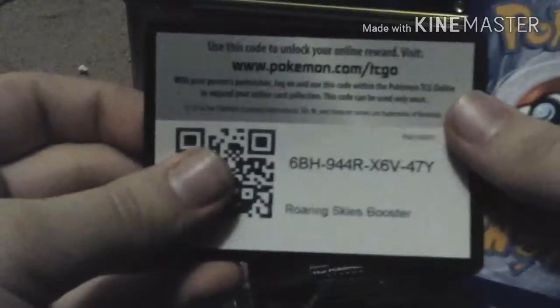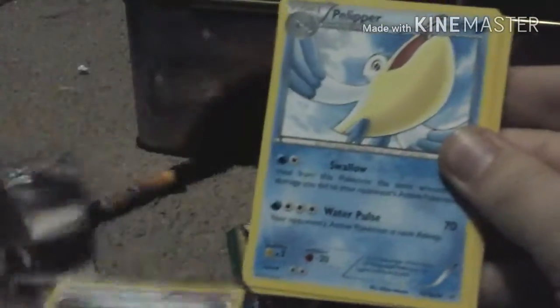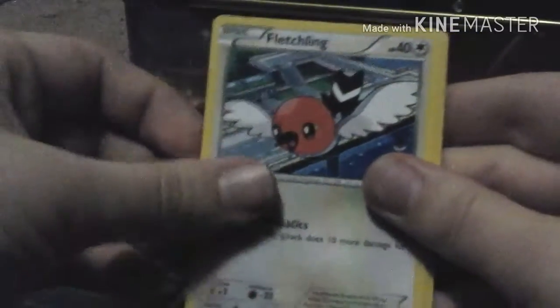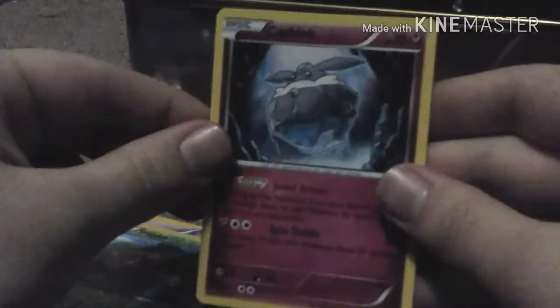Here's our code. We do the card trick here. We have a Wailord, Pelipper, Trainer's Mail, Aegon, Fletchling, Wingull, Natu, Dratini, a reverse holo Tropius, and a regular rare Carbink.